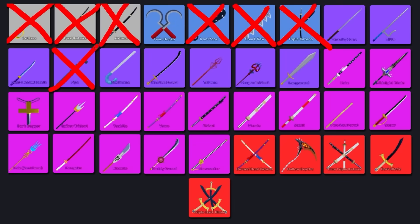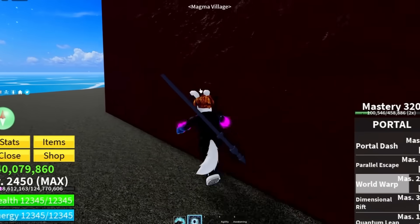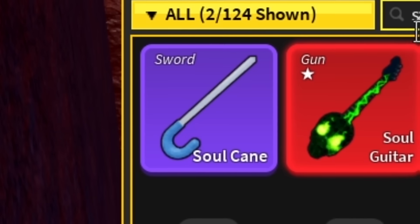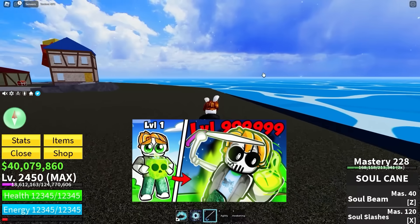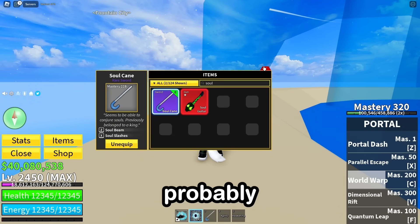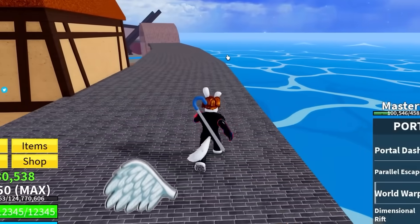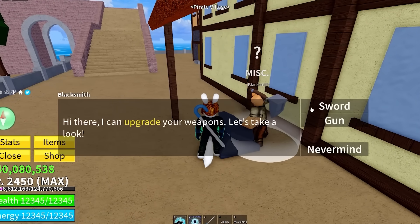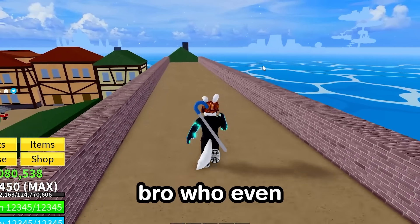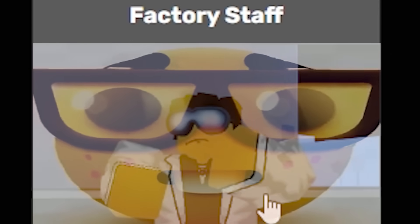Now we're getting into some of the more crazy stuff because the next sword is on the volcano, inside a wall — the living skeleton. He gives us the soul cane. I've used this before; I've got 228 mastery, which is huge. But as a rare sword, upgrading it is probably going to be pretty expensive. Turns out it needs radioactive material, which drops from this particular enemy. We need to head to the second sea, and luckily it's only two.